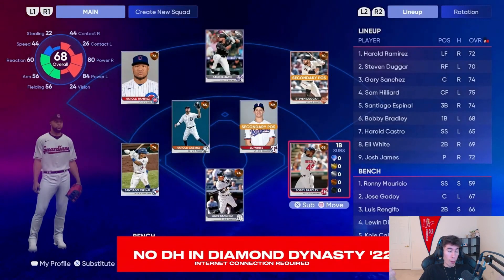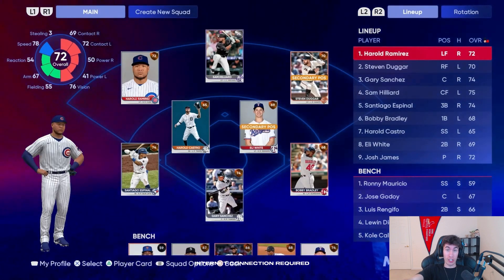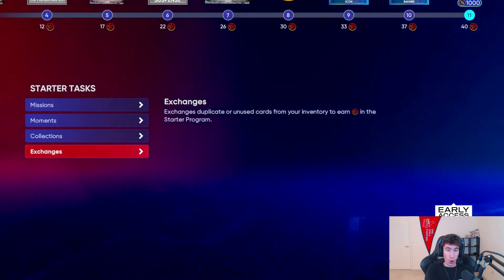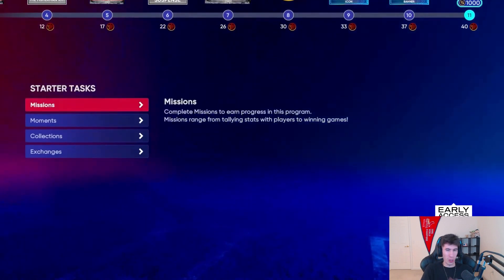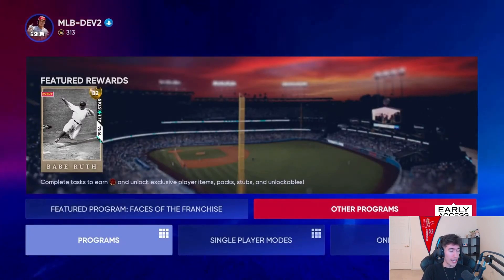There's no designated hitter within Diamond Dynasty for The Show 22. Just like last year, we have a Starter Program, and at the end of it you can earn Gold Babe Ruth. This is a nice way to earn some extra cards, stubs, XP packs, and little items — basically a way to get started and become familiar with Diamond Dynasty.